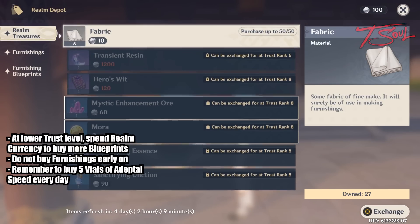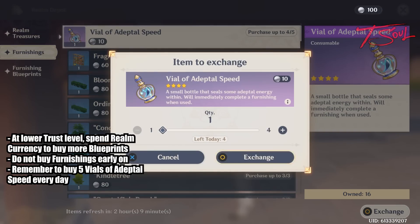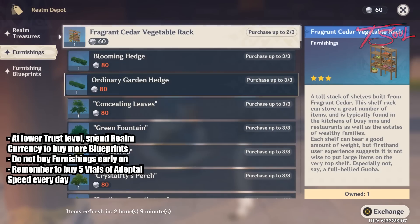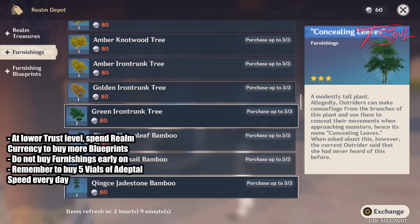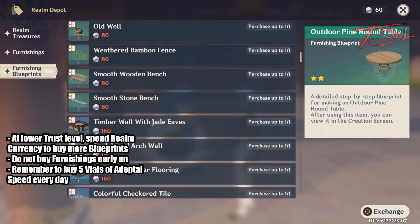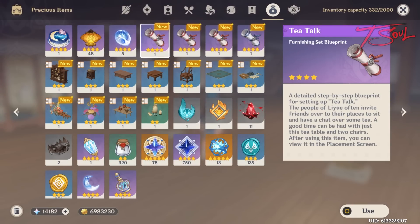At lower trust levels, you should use the realm currency to buy more blueprints. This way you can get more trust even faster. And that's pretty much it for the housing system. Build furniture to gain trust, place down furniture to gain realm currency, and use the realm currency to buy useful items.